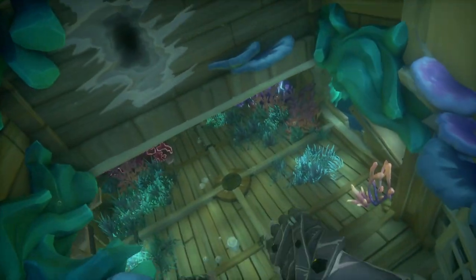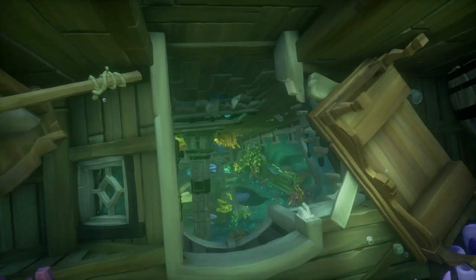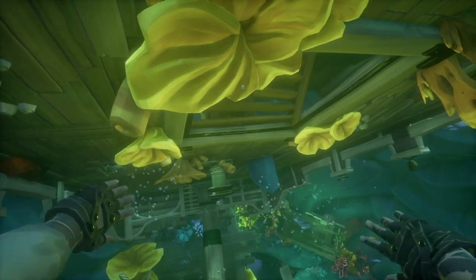On the top of the shrine, you're going to see the bottom of a ship. You're going to make your way through this, open a door, and the first journal is going to be located right here.